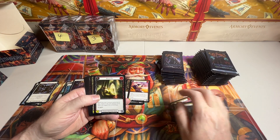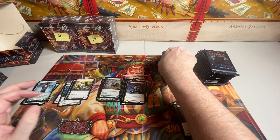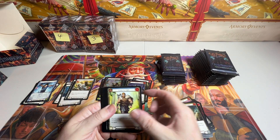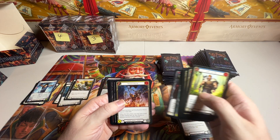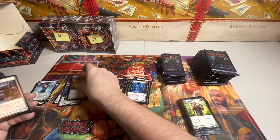We have a rare, a rare, a common foil and equipment, double token. We have a rare, a rare, a common foil. Equipment. Double token.